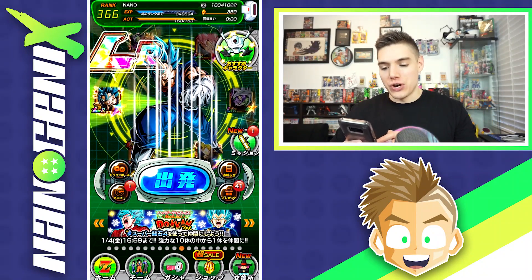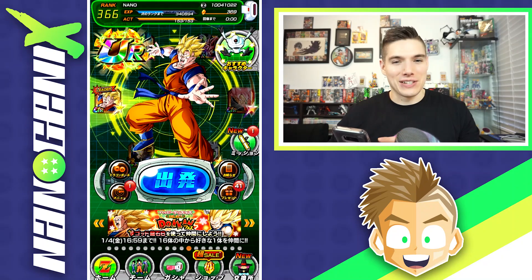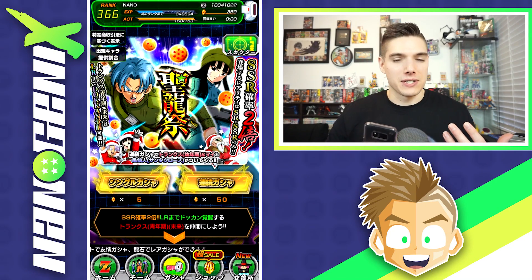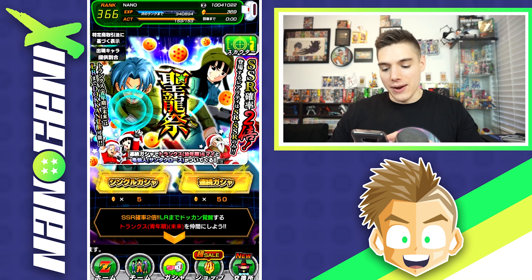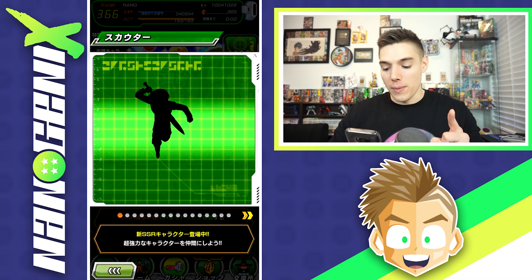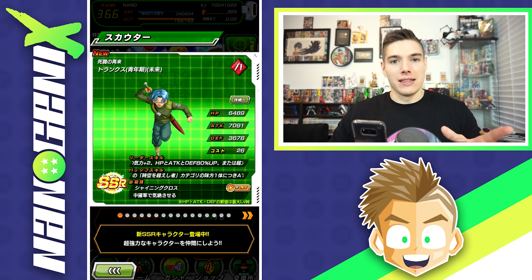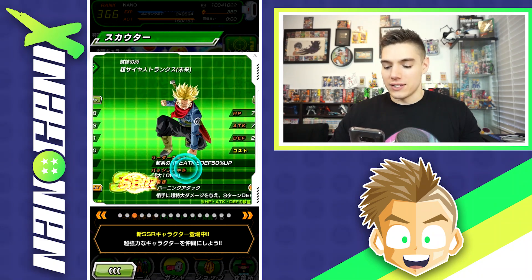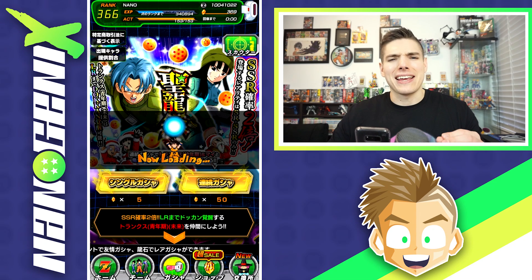I'm just chilling with my future Gohan team — I kind of like this team. I started running this team again because of Global getting him and me doing my sort of 'before you summon' showing off some gameplay. Here's this banner: this guy, luckily enough, stays in his Trunks form so we can farm up his super attack for completely free, but he doesn't get me in the picture until LR. So I'm super excited hopping on this — we've not had a new summonable LR since LR Goku and Frieza back in September.